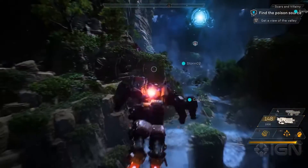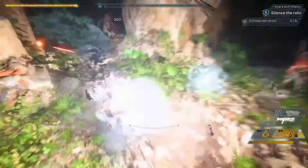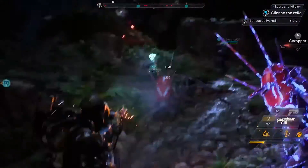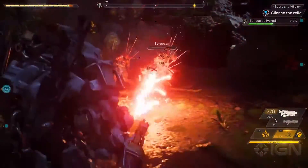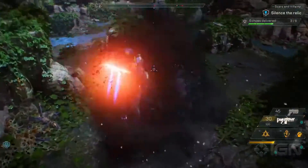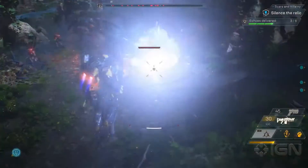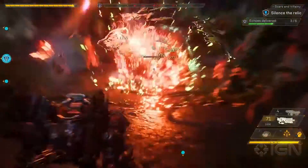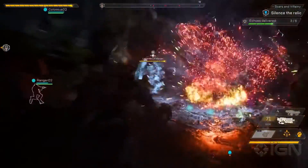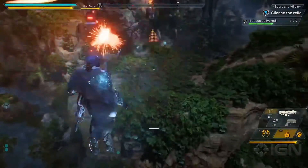Loads of scars nearby, be careful. The Ranger is going to throw in a Frost Grenade here and freeze everyone in place. The Colossus will then use her multi-mortar and railgun to blow these guys to pieces. Return them to the Relic — you've got to silence it fast.